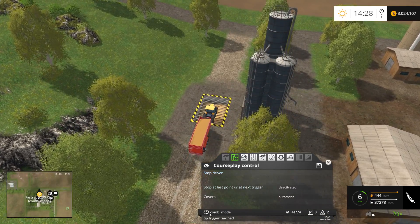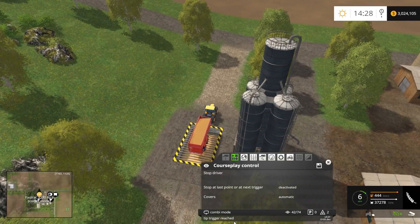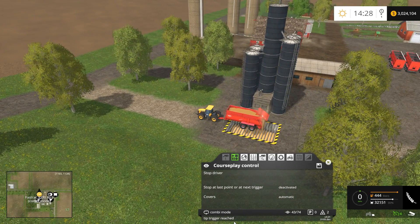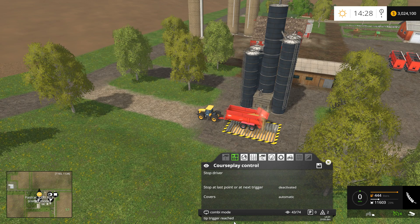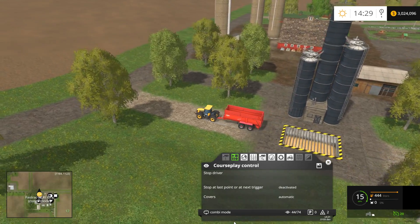You can see the notification at the bottom that the tip trigger has been reached. That means that CoursePlay sees the trigger. Now that it's reached it, it's automatically unloading. And now it's going to drive back up.